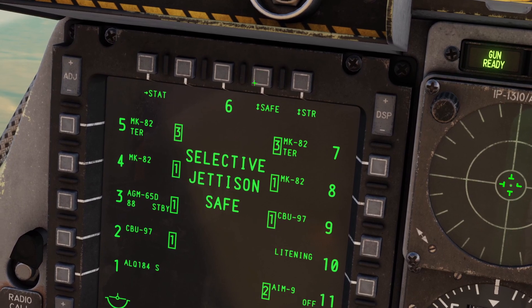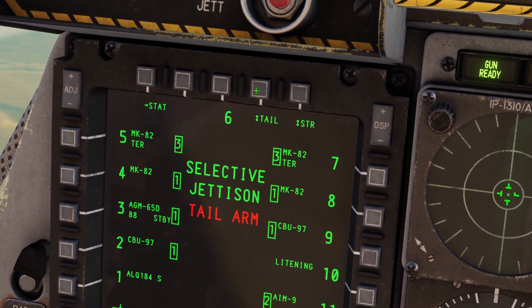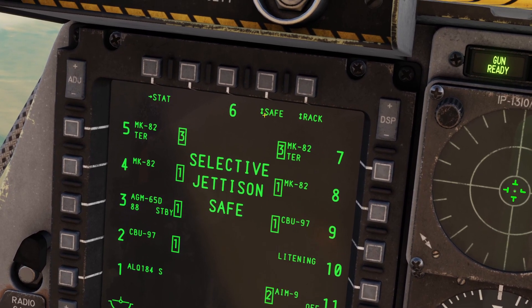This is for changing the fuse, so you can do safe, nose fuse, tail fuse, or both. Keep in mind, you can only change the fuse settings in store mode. If I go to rack mode, it puts it back to safe.